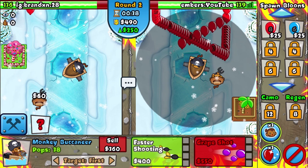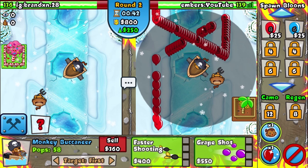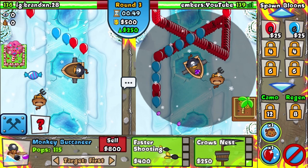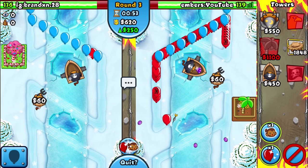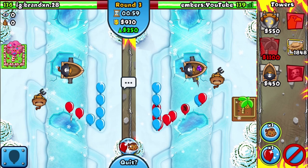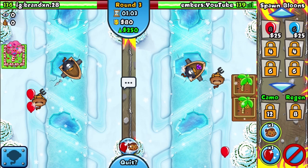If you want to go with water towers, I think the boat wizard is pretty good here. You can also go for ninja heli — ninja heli is good here. DFA is also good here. So let's check how the game is running.